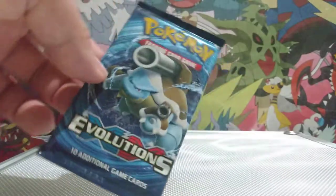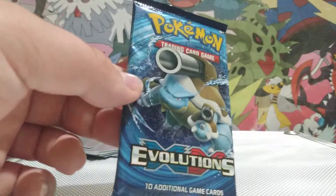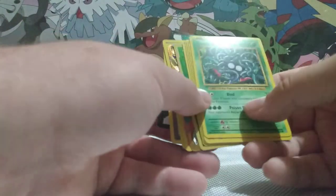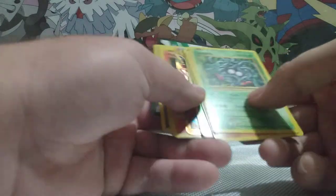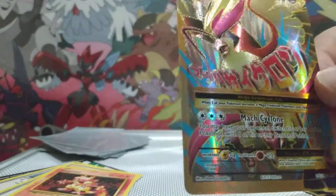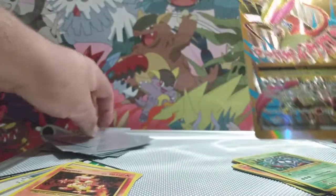We've got this last pack, which is a Pokemon Evolutions with the Blastoise on the front — Mega Evolution. Oh my god, I see something good in the back. No way! Guys, I just pulled a Pidgeot EX Shiny — I think that's an Ultra Rare — but let's sleeve that really quick.